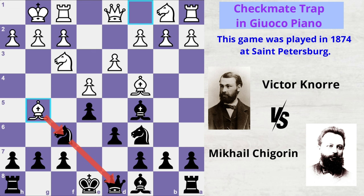Black attacks the bishop with h6 and the bishop moves to h4, maintaining the pin on the knight. Black attacks one more time with g5 and the bishop retreats to g3.